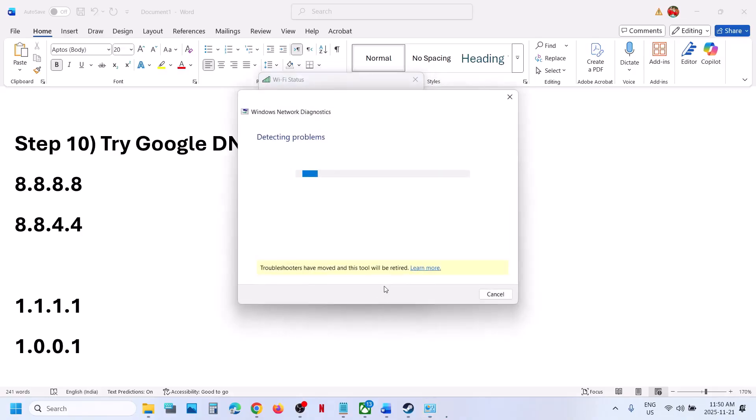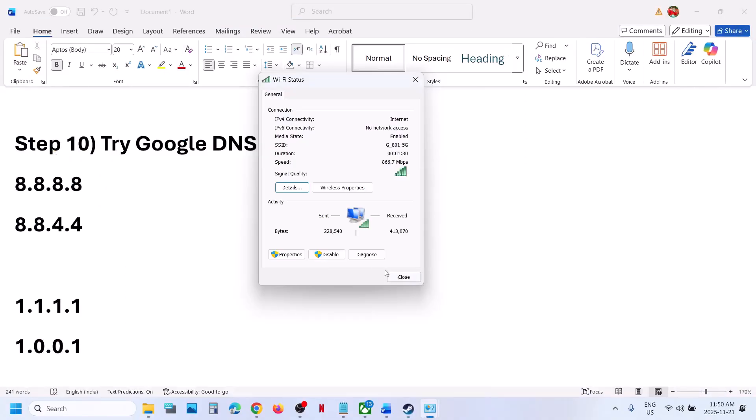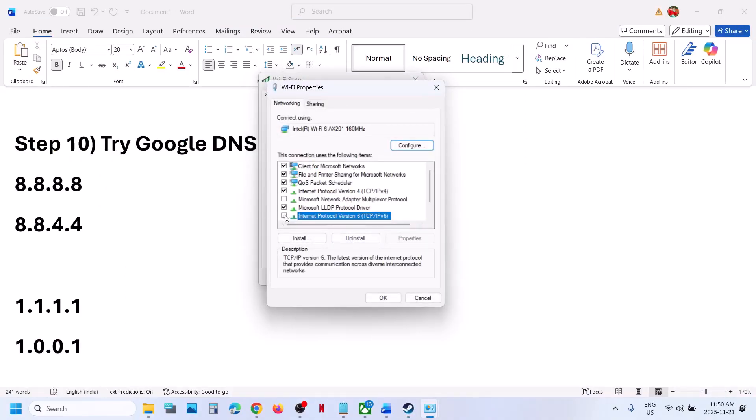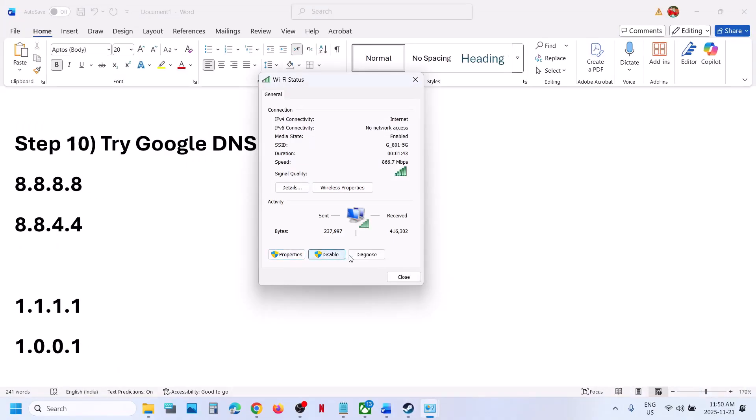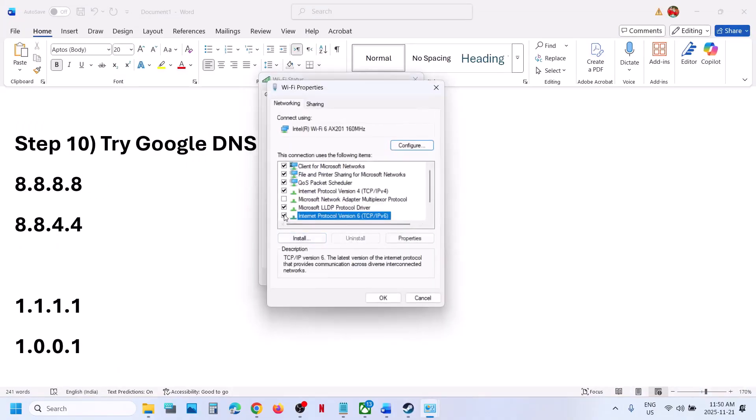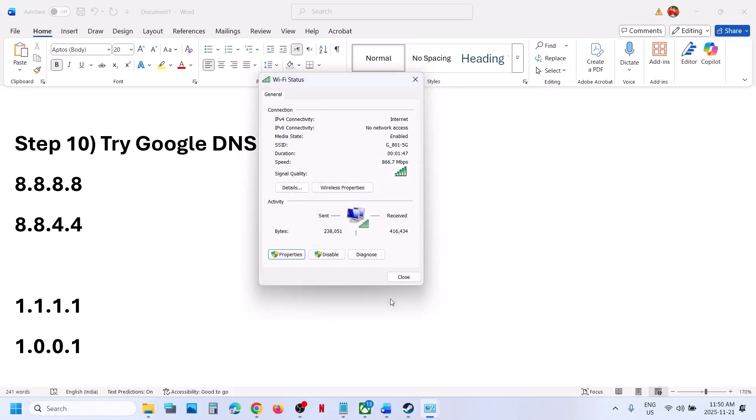If still not working, go to Properties once again and uncheck Internet Protocol Version 6 (IPv6). Click OK, launch the game, and check. Once you are done playing the game, you can come back and re-enable IPv6, then click OK.